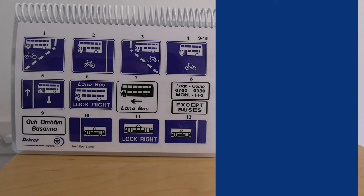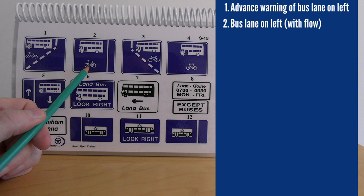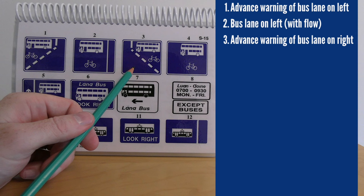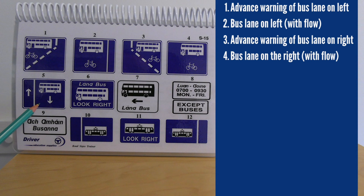Now moving on to bus and tram signs. Number one is an advance warning of a bus lane ahead — you'll see this well in advance, possibly 100 to 200 metres before it starts. Number two shows a bus lane that can also be used by cyclists. Number three is an advance warning of a bus lane on the right. Number four is a bus lane on the right. Number five is a contraflow bus lane — buses travel contrary to the regular flow of traffic. A contraflow bus lane cannot be used by cyclists or taxis — buses only.